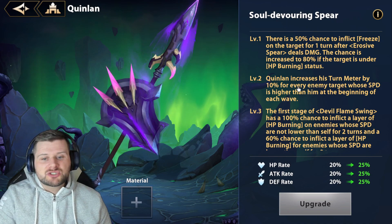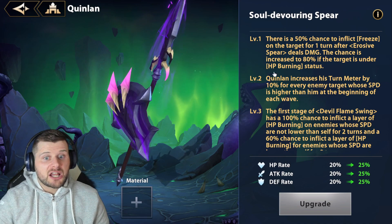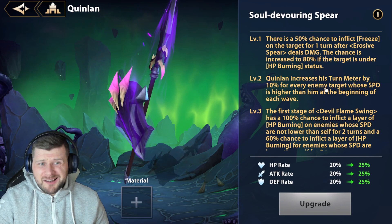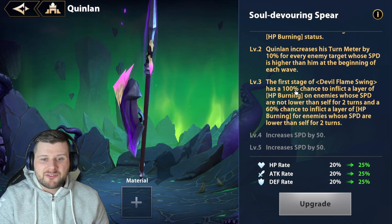Level two: Quinlan increases his turn meter by 10% for every enemy target whose speed is higher than him at the beginning of each wave. This is why we want to build him so slow — at E2 it's massive and game-changing, giving a 50% increase on his turn meter. Pairing him with Space and maybe even Guhana to push him into that first-move situation is ideal.